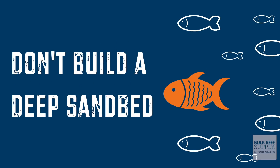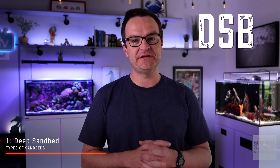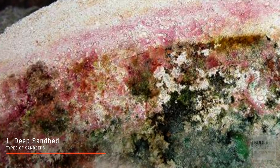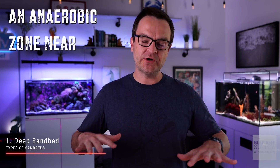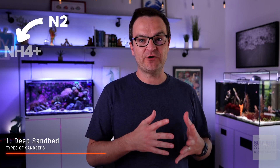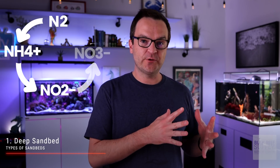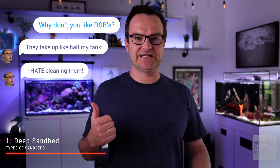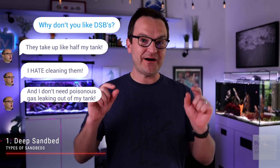There are only two types of sand beds out there: a deep sand bed and a shallow sand bed. A deep sand bed, or DSB for short, usually has a depth of six to eight inches. Not recommended for beginners or really anybody for that matter. A DSB attempts to create an anaerobic zone near the bottom of the sand bed, where denitrifying bacteria can survive and thrive and help convert NO3 (nitrate) back into N2 (atmospheric nitrogen gas). Deep sand beds take up a large portion of your tank, can be really difficult to clean, and if not done correctly, can create pockets of poisonous gas.